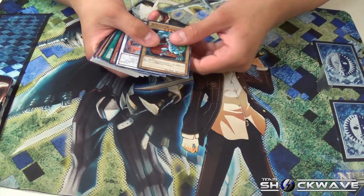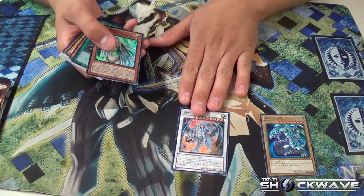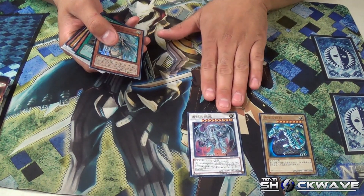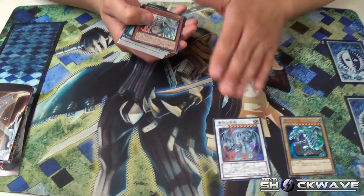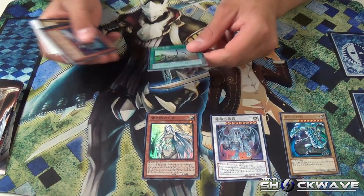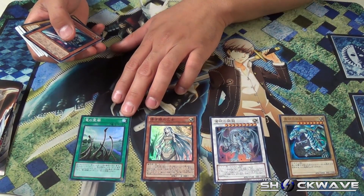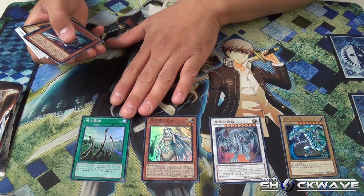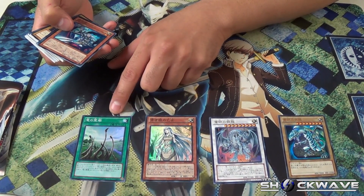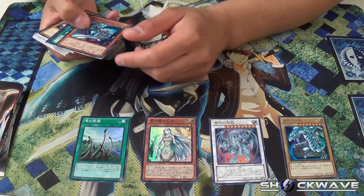So here it is, guys. One Blue-Eyes White Dragon. You got the Synchro, Blue-Eyes Silver Dragon. Even though some of the cards in the set have changed their names, like this one. Blue-Eyes Maiden. Oh, I didn't even know this came out shiny. I don't remember what this card is called, but it's pretty much like a Foolish Burial — ditch one normal-type monster to the grave.